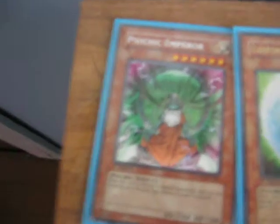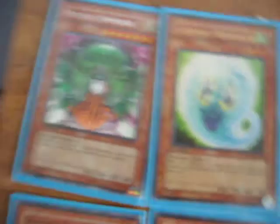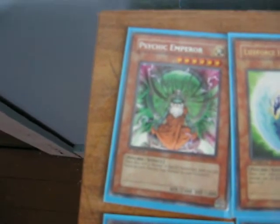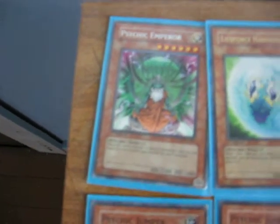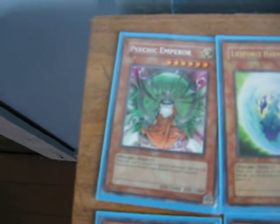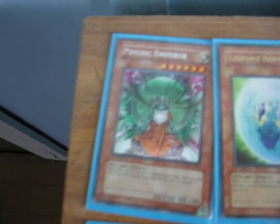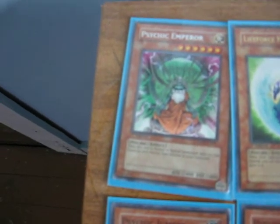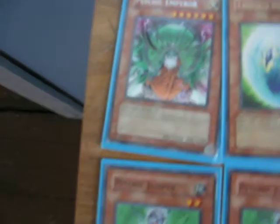I've got Psychic Emperor. I only run one of them because he's 6 cost and he gives me 500 life points for each Psychic in my graveyard, which is definitely a good effect. And if you pair him with Sonny Pixie, then you're able to pull off Ancient Sacred Wyvern, which gets a massive attack boost. You summon Psychic Emperor and then you gain 500 for each, then you do Sonny Pixie and you gain 1,000 for synchro summoning it for Light Synchro. Definitely a really good combo.